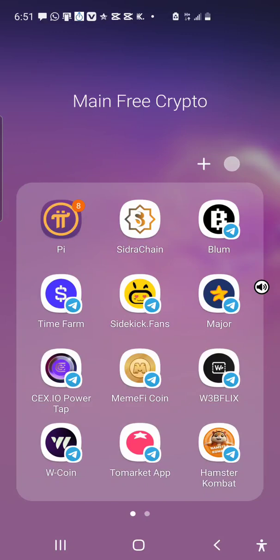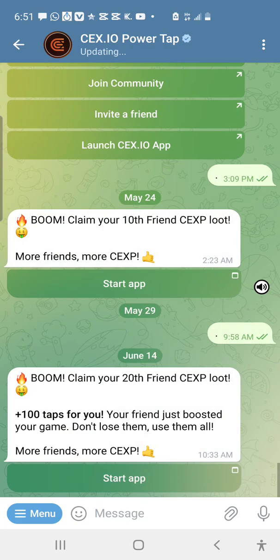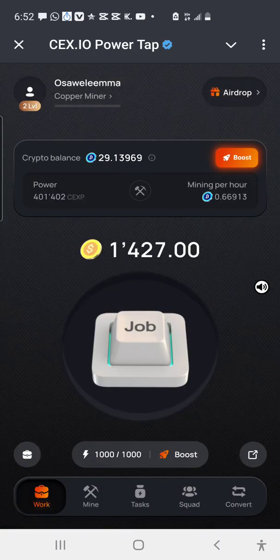I wasn't really interested in playing this sales.io game anymore since the upgrade, but my brother Tim White just explained how he's flying so fast with his speed balance. Let me quickly show you. I have the sales.io mini application with an automatic miner running, and I've made 2.67654 while I was away. I now have 29 crypto balance and 4,402 CSP balance.